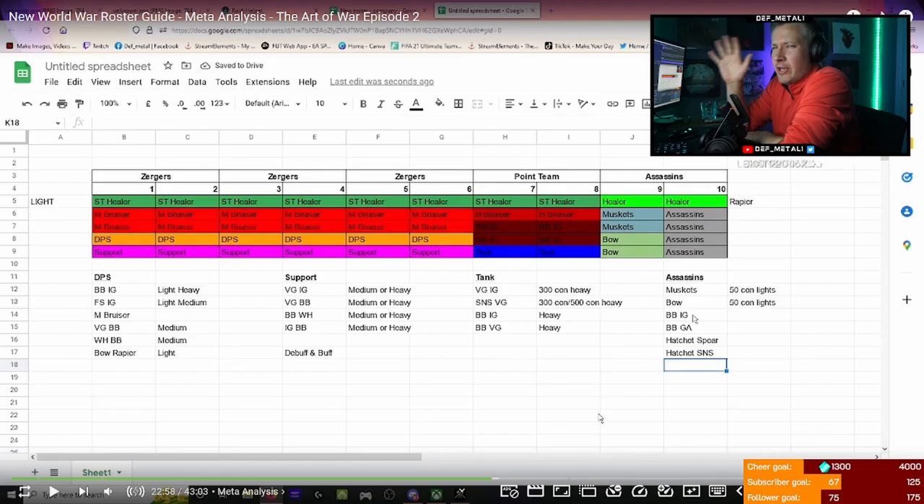Let's get into this week's video. We're going to break this down into looking at the particular classes and what perks they're running, because I mentioned single target heal but didn't tell you what perks single target healers are running, what their loadout typically looks like - same for bruisers, heavy bruisers, bbig, DPS support, etc. I've told you that some players run 300 con heavy or medium, but I haven't told you what their perk systems or how their perks are allocated.